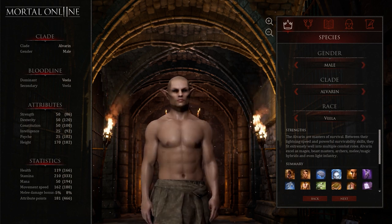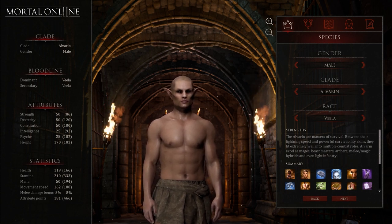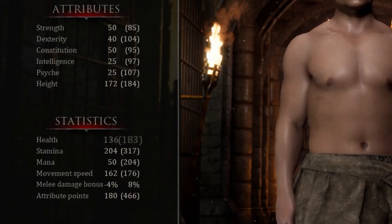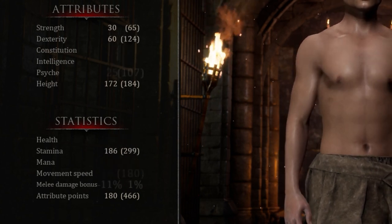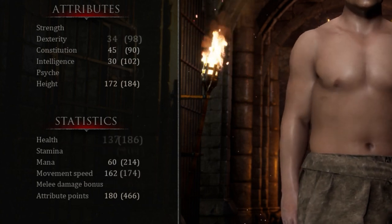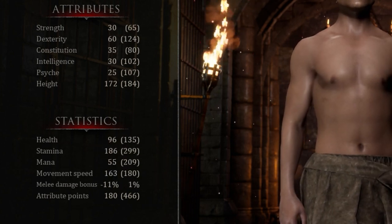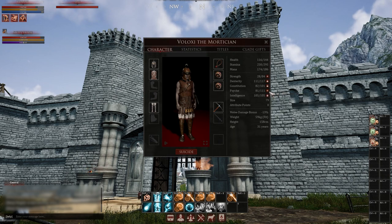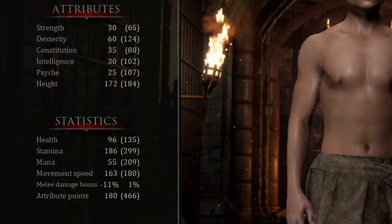There are build guides linked below. Just look through the clade points — if you see archery abilities throughout a clade, that might make a good archer. In the character creator you also choose height, weight and age, which determine your max attributes. The number on the left in the attribute column is your current stat — not important. The number on the right in brackets is your maximum stat. If you pick a tiny skinny elf, you will have a tiny max strength. You can change these in game by hitting minus on one and plus on another.